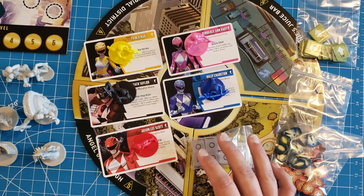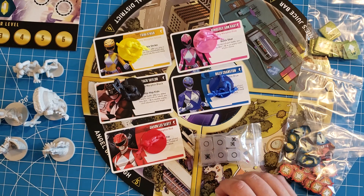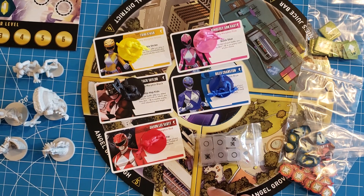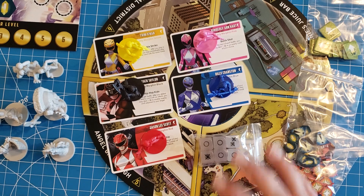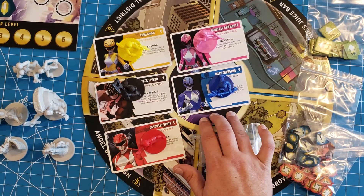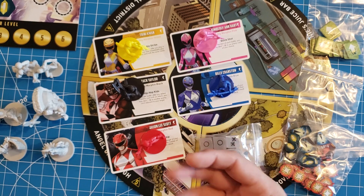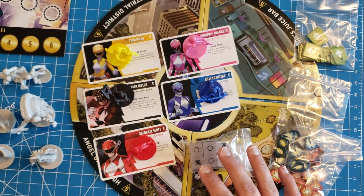One fun cool thing in the exclusives and add-ons is Alpha Five, the robot helper who can be brought into the game and played in two different ways. I love how they incorporated him into the IP — I just wish he wasn't part of the exclusives and had been included in the base game to add that extra replayability and options right from the start.